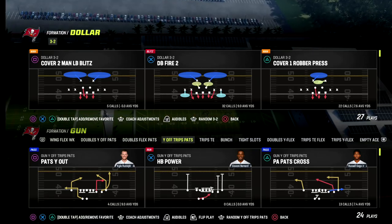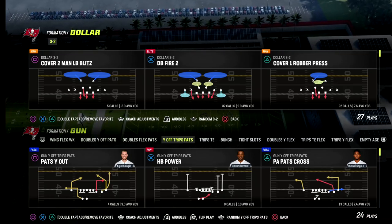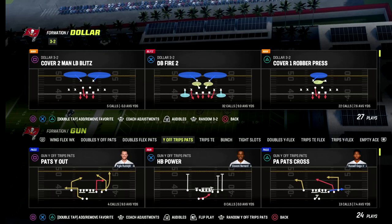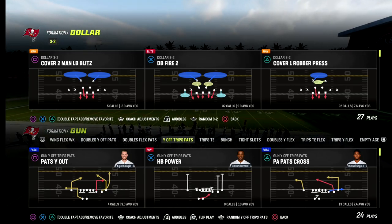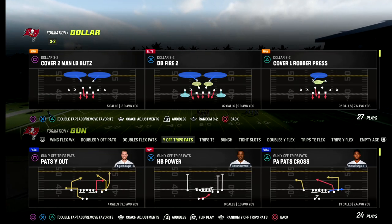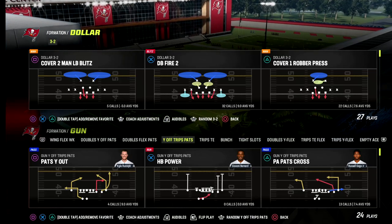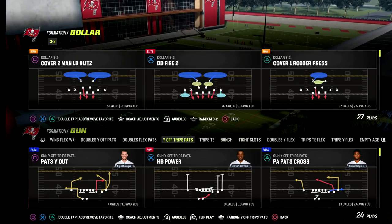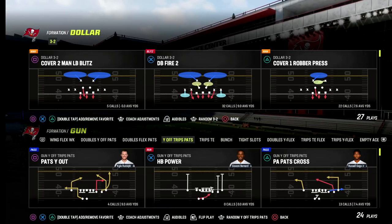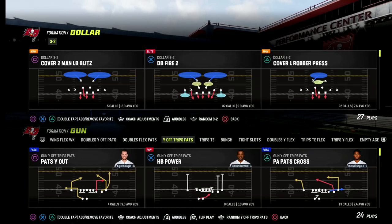If you want my full Dollar 3-2-6, we'll be talking about that formation. It is found in the Kansas City or the 46 playbook — those are the two best playbooks for this defense. You can find it in some others, but if you're running Dollar you want to be in Kansas City or 46. We released our Dollar defensive ebook yesterday and we've got a ton of great reviews. We kind of put our spin on a very popular defense and showed some very simple and subtle tweaks to make it really powerful.